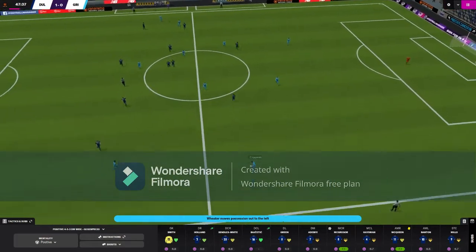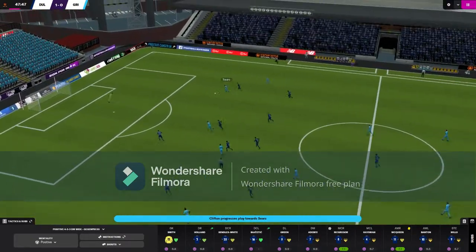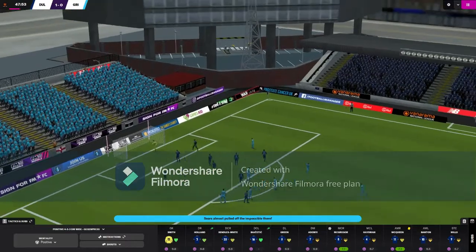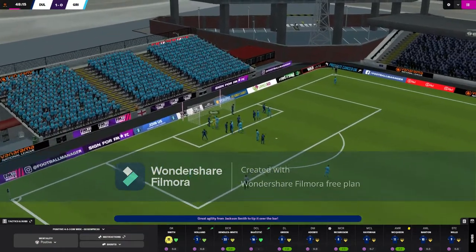Grimsby are on the ball here with their defence, out on to the left hand side. If our guys can get in a tackle and get a break on — Danny Mills is capable of scoring in this league. Doesn't look like it's going to happen as they blast it miles over. Actually it's a good save — corner to Grimsby, and they put it over.